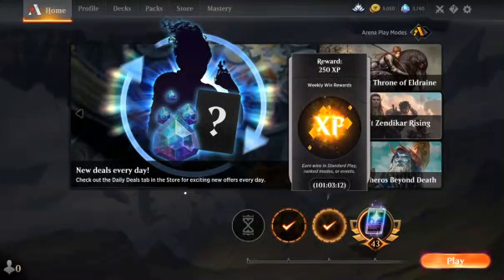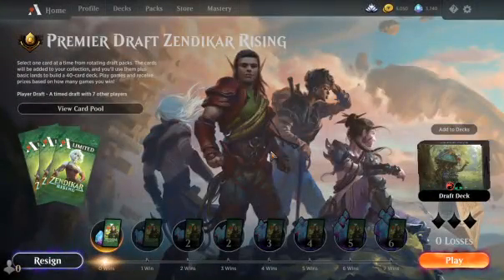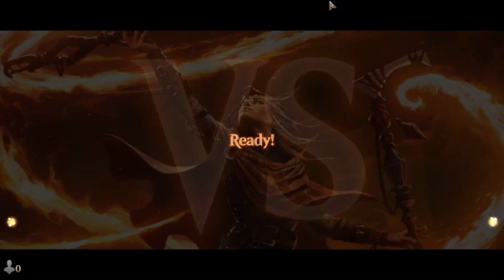Welcome back everybody, today we are doing a Zendikar Rising draft. This is King's Playroom and I built a landfall deck. That's kind of what I like to do in these drafts, but this is round one so we're going to see how terrible it goes. We're going to see how bad the deck is. I already made my picks so y'all didn't have to watch that.